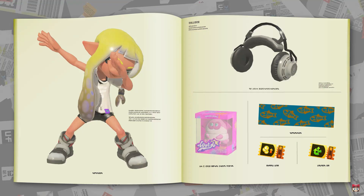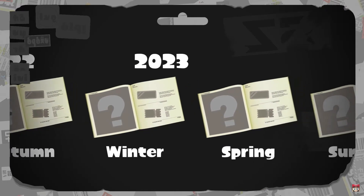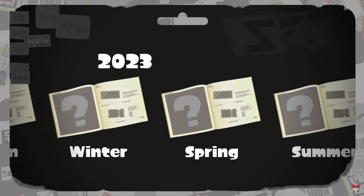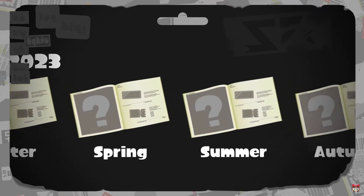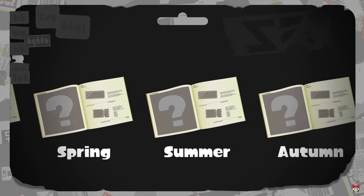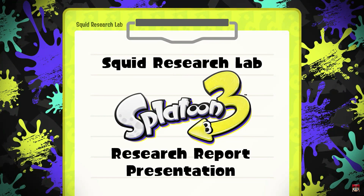All of these customization items can be obtained via the in-game catalog, available at Hotlantis. Using points earned from battles, you unlock items like stuff for Splash Tags and seasonal gear. Following the game's launch, a new catalog is planned to be released every three months for two years — about the same timeframe as Splatoon 2.